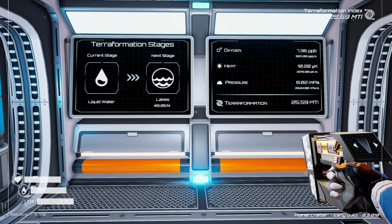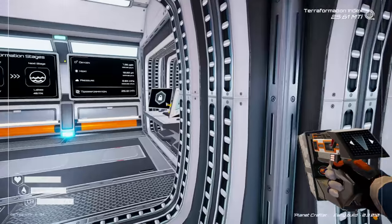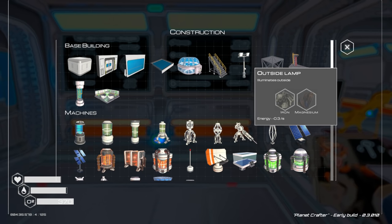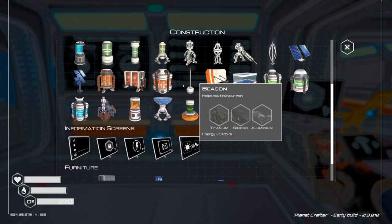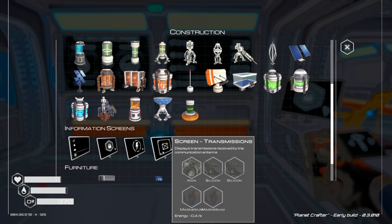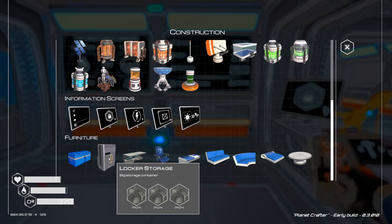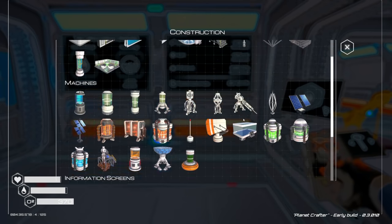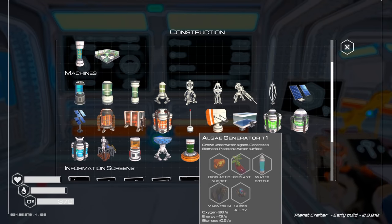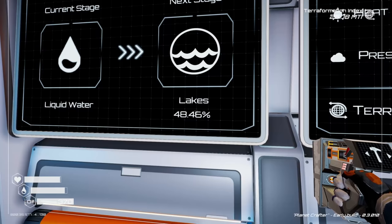Welcome back to Planet Crafter. Today we're going to build some new stuff — we haven't looked at the outside lamp, haven't built our communication antenna, the transmission screen, and we don't have any furniture or a bedroom area. We also need to get more algae generators going, and hopefully finish off the lakes this episode.